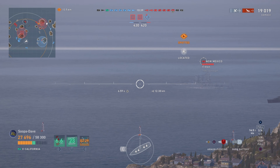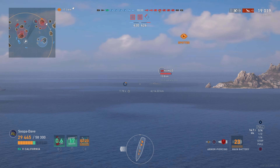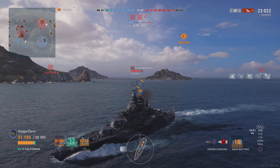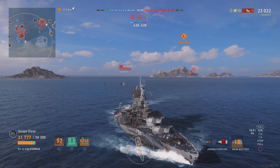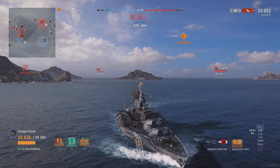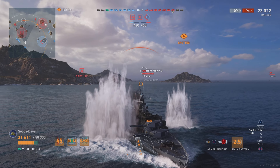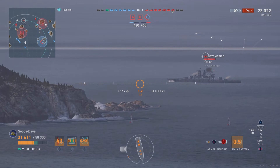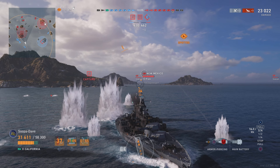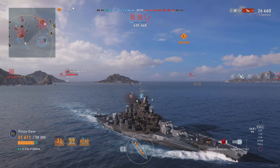I don't put out the two fires right away because I thought torpedoes were coming, but I do put them out — you don't want to let it burn forever. We take a shot at New Mexico as we turn, and Kongo misses because of that. I notice somebody's capping C — definitely a destroyer — so I want to head back to help, while still taking shots. The left side has a lot of the enemy team pushing it.